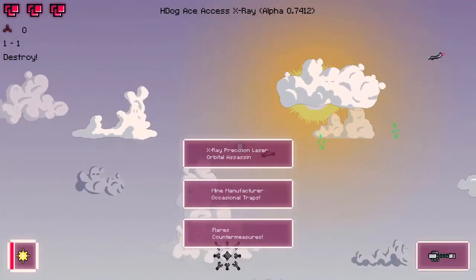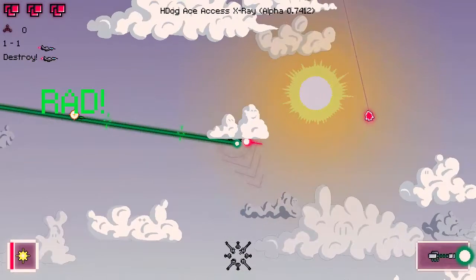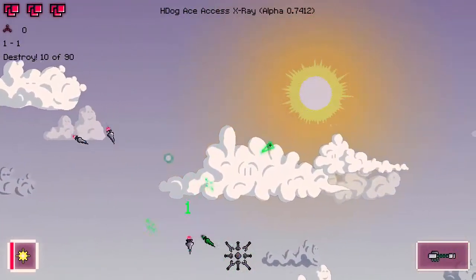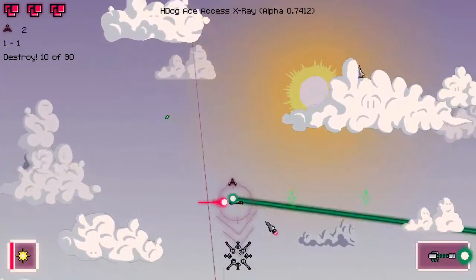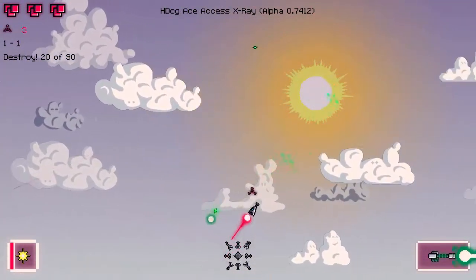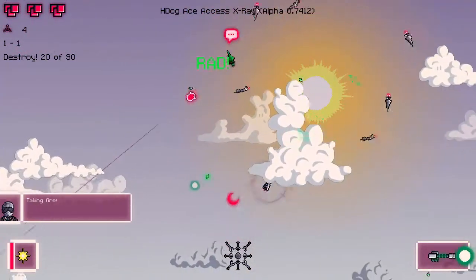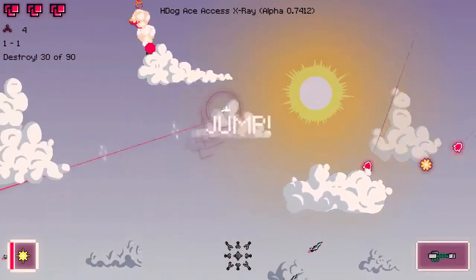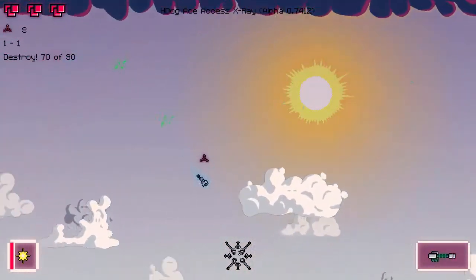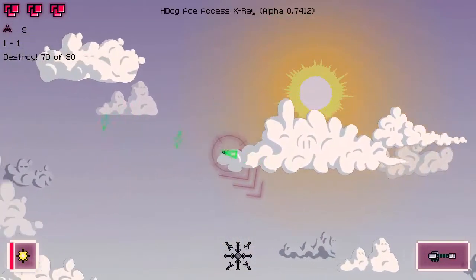I've been playing a little bit of this before coming back, and one thing I immediately noticed is there's been a drastic change in the way you move around. As seems to be the case with most things in this game, you have the option to turn stuff on or off. In this case it has a lot to do with mouse aiming.